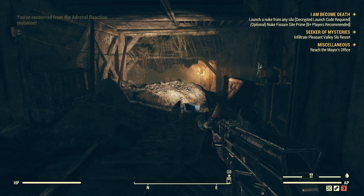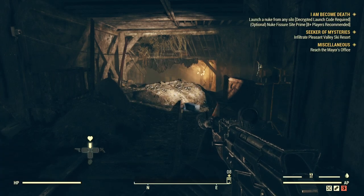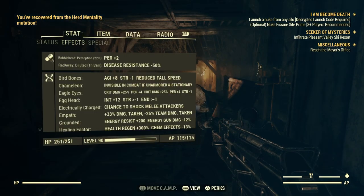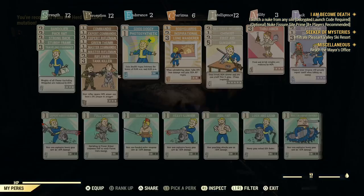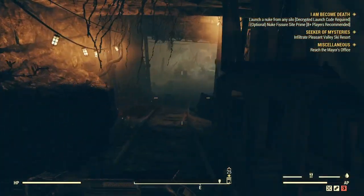Anyways, here I am trying to get rid of it. I got Adrenal Reaction — that's not one I care about, so I don't mind losing it. Herd Mentality is one I care about though, that's one we want back, so we need to go back down and try to get a new mutation.